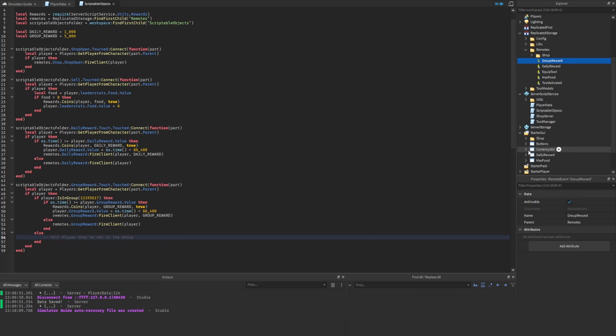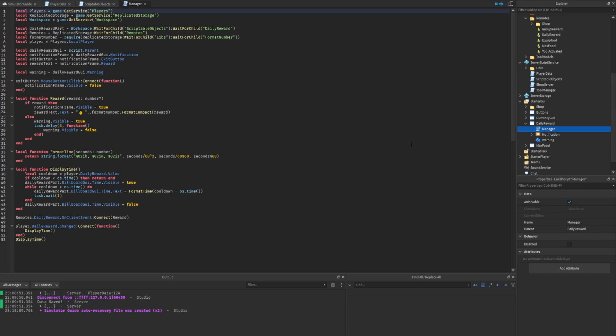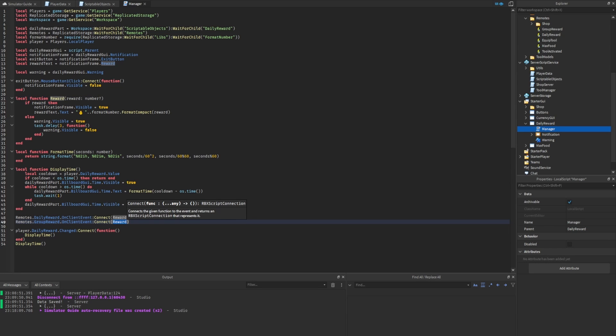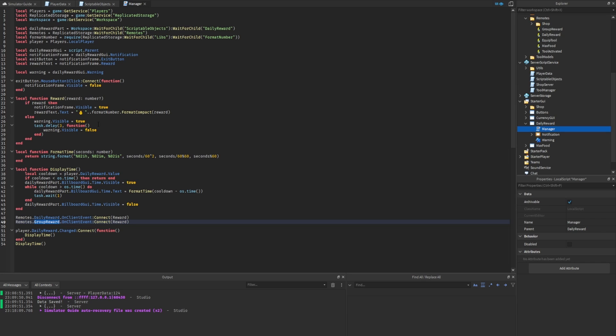Inside StarterGui, in the daily reward GUI, we'll handle the group reward as well — they're practically identical in eating simulator, so separating them isn't necessary here. Inside the manager's local script, we duplicate the listener for the daily reward remote event and add one for the group reward remote event. Both call the same reward function. If no reward is passed through, it pops up the warning frame saying you can't open the chest right now. We don't need to change much here.